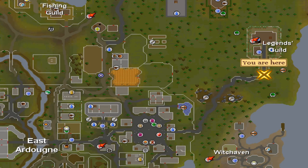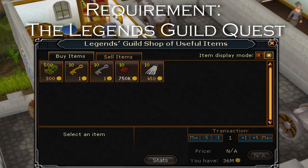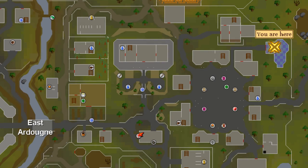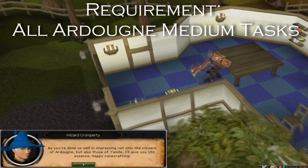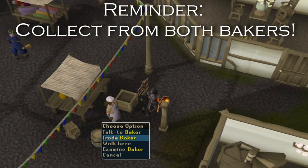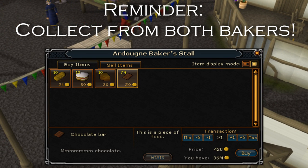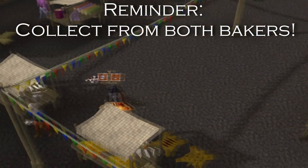Next, teleport to Ardougne. Run over to the Legends Guild and climb all the way to the top and trade Siegfried Erkle to buy all Mithril seeds. Of course, you will need to have completed the Legends quest in order to access this. But after this, run back towards Ardougne and talk to Wizard Cromperty to collect all of your Max Rune Essence if you have obtained at least an Ardougne Cloak 2. After this, run into the Town Square with all the stalls and find the Baker's Stall and buy all chocolate bars. You will need to run to the bank. Also note, there are two bankers in Town Square which will each sell you 100 bars, so make sure to collect on all of those.